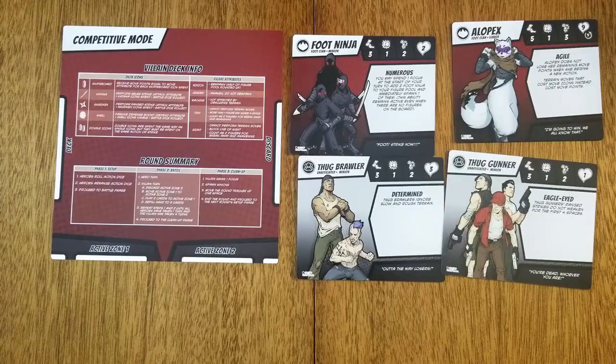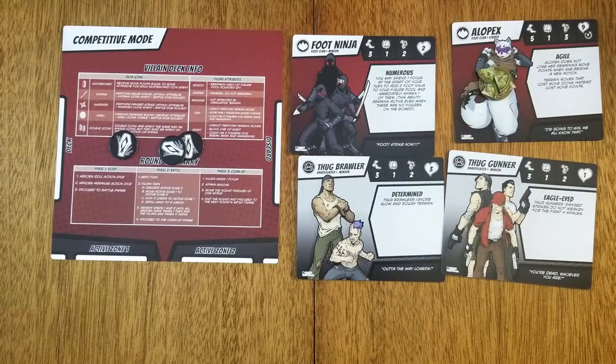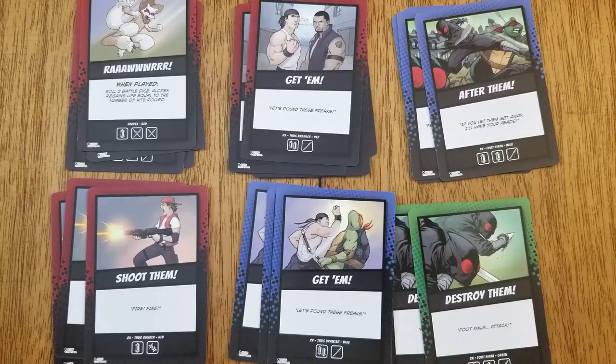For competitive mode setup, the villain player receives the villain player board and villain sheets for all the figures in play for the scenario. Give each villain leader pizza tokens to track their life attribute. The villain leader receives the amount of focus listed in the battle description — like heroes, the villain leader cannot have more focus than their starting amount. Finally, set up the villain deck by finding the colored ability cards for each figure specified in the battle comic.